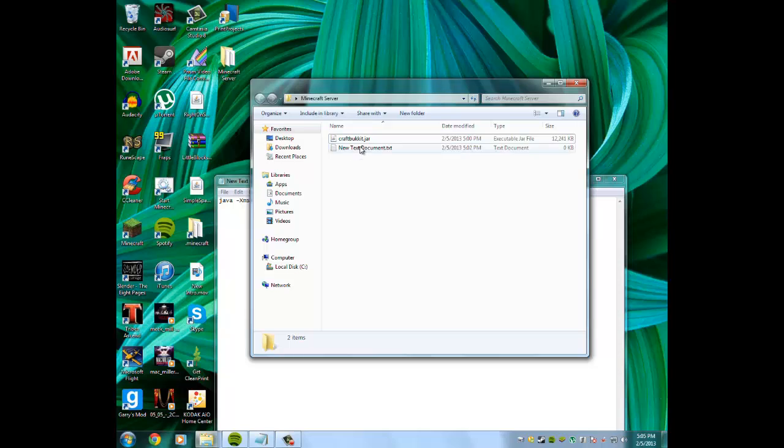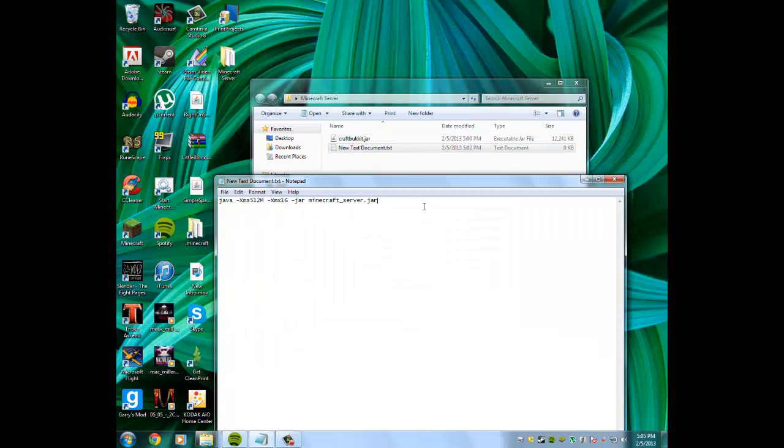Once you do that, you're going to want to make a new text document and paste the code from the description. This code is for people with 32-bit. If you have 64-bit, you can allocate as much RAM as you want.